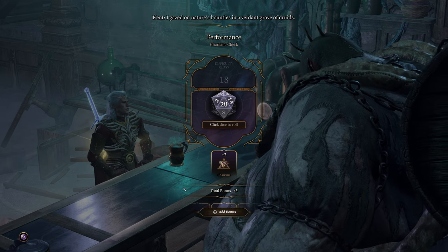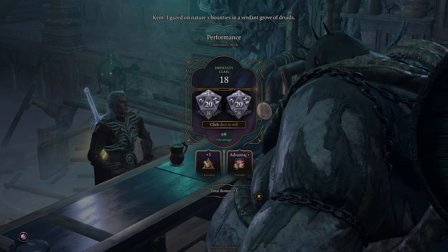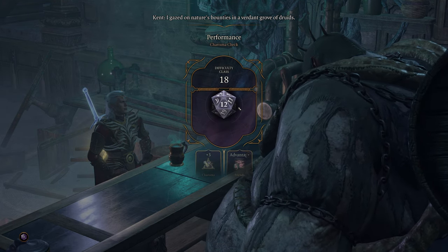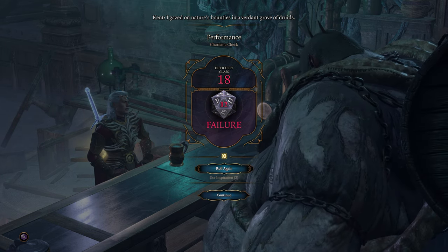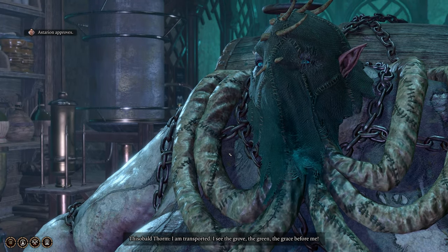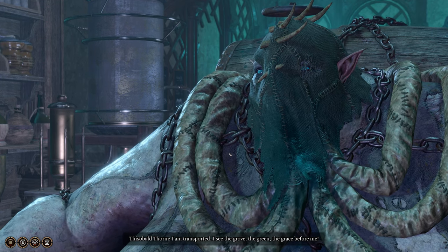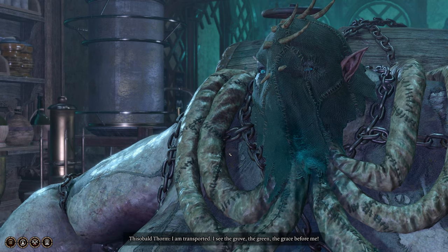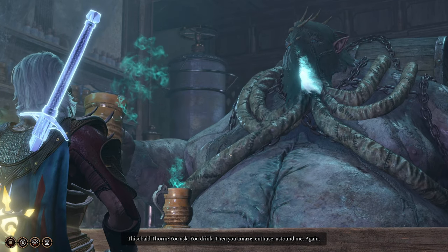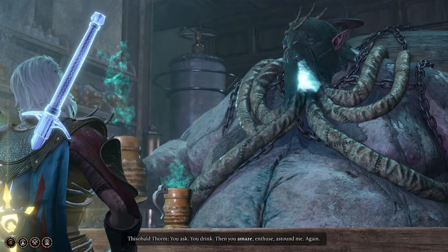Let's do this one. Eight. Keen. Advantage. We'll roll again. We'll roll again. Nice. I am transporic. I see the grove, the grain, the grace before me. Okay. You ask, you drink, then you amaze and fuse. Astonish me. Again!